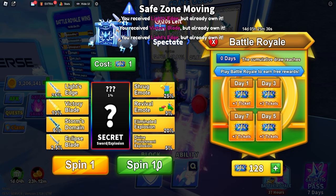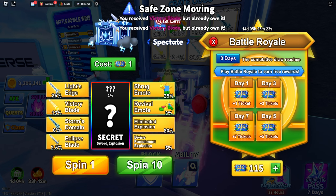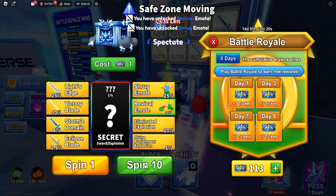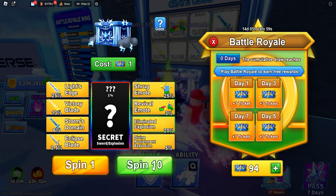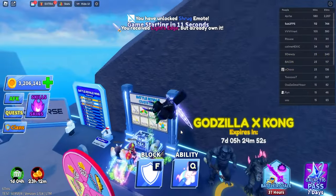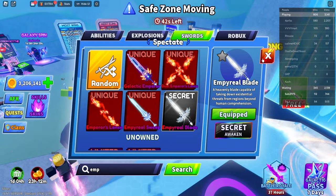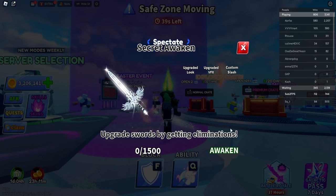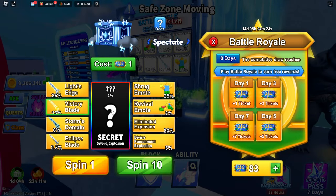I want to get the new secret to see if we actually get it, so I'm going to open up a few more. It looks like we're getting nothing really good - just Eclipse Blade and Shrug, no Explosion, no Divine Punishment. Wait - we got an Eclipse Blade, and we got a new secret sword! As you guys can see, this is a new secret sword that you can unlock and rank up. That's really cool to see.